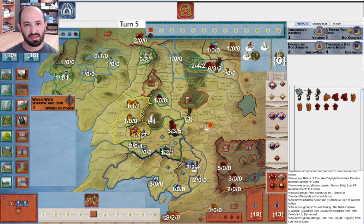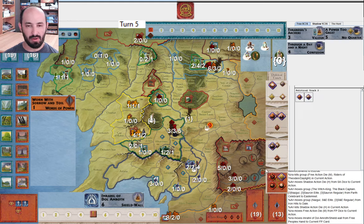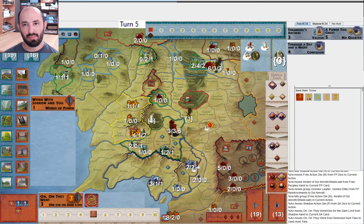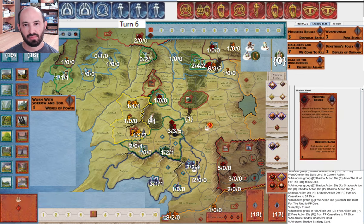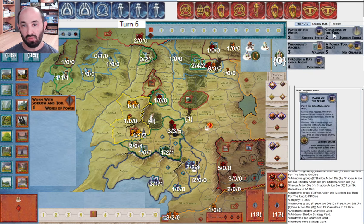They continue to move armies around. I play Imrahil of Dol Amroth — Gondor is nowhere near war, but I'm just playing this now and hopefully that's enough to help hold Dol Amroth. They play An-An They Went because they don't have anything else they really need to play right now. It's my turn — monsters round, Wormtongue, pretty useless cards. The Desperate Battle effect is okay. I get Path of the Wozes and Challenge of the King — not that useful.